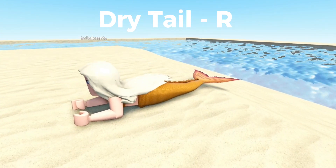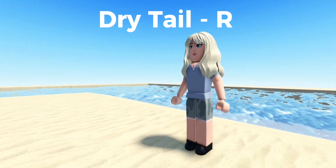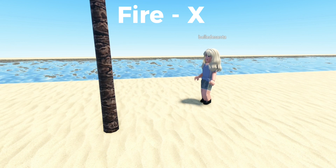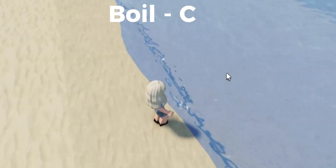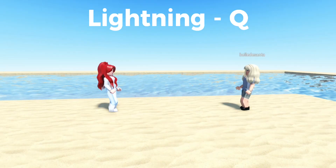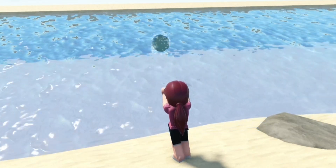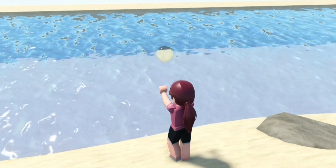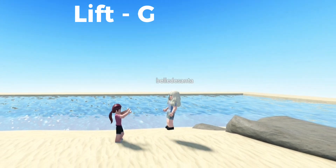As Ricky or Charlotte, you are able to dry your tail using the key bind R. You are also able to create a source of fire on any surface using the key bind X. You can also boil any surface using the key bind C. She is also able to create lightning, which requires the key bind Q. Here is Charlotte's perspective on some of the powers — this is Charlotte's second aerokinesis.